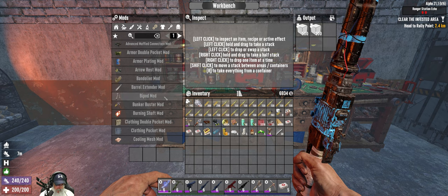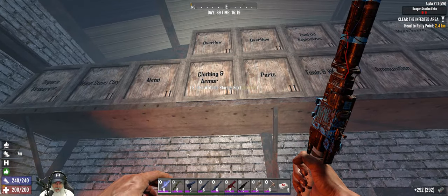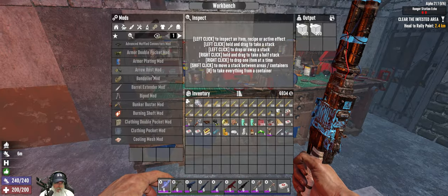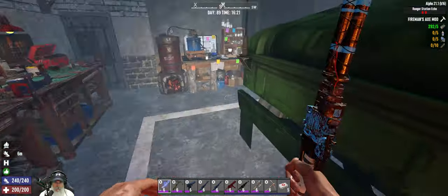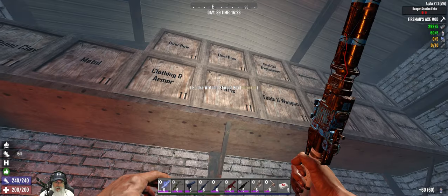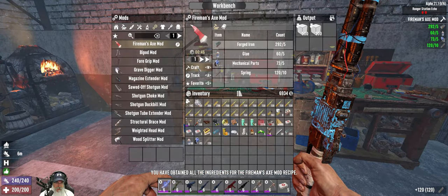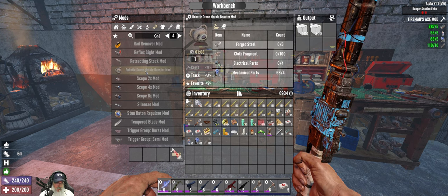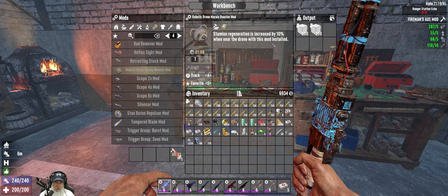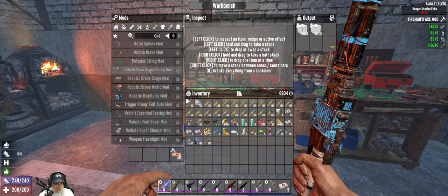Let's take a look at our mods for the robotic drone. I still want to make the mod for the axe too — I keep saying I want to and I keep forgetting. We can do the booster mod — stamina regeneration is increased by 10% when near the drone with this mod installed. I don't necessarily need stamina, but there's no harm in having it.